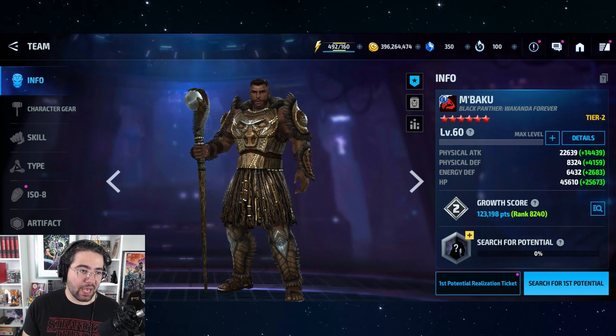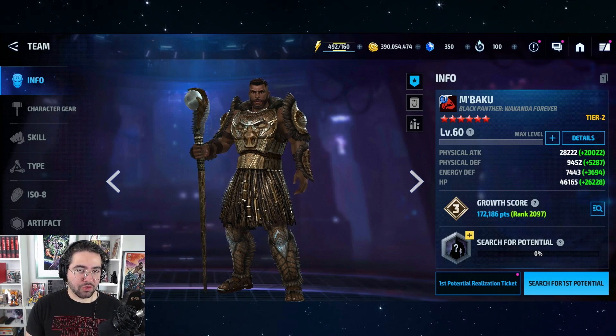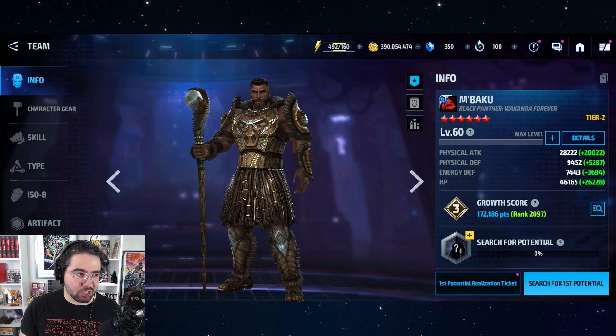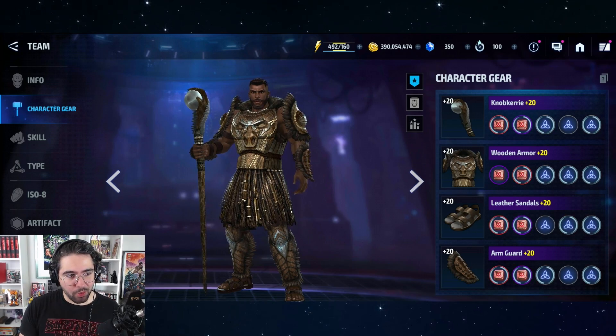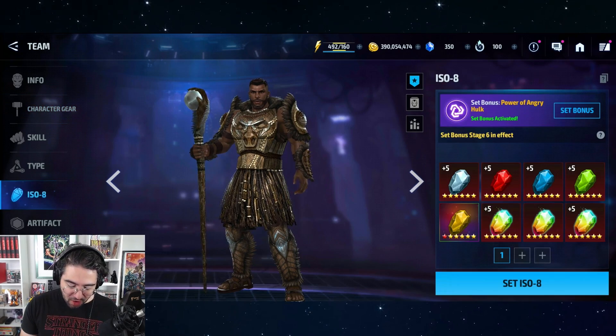We have our level 60 M'Baku at tier two with the passive unlocked. For M'Baku's build — and you can use this same process for other characters — you basically want attack uru matching the type listed on the front page. He has physical attack, so give him physical attack uru. To save gold, only awaken three or four uru slots rather than always aiming for five. I gave him four and six-star uru, though four-star is generally fine for a support-type character who won't be doing most of the damage. For the ISO set I went with Power of Angry Hulk stage six.